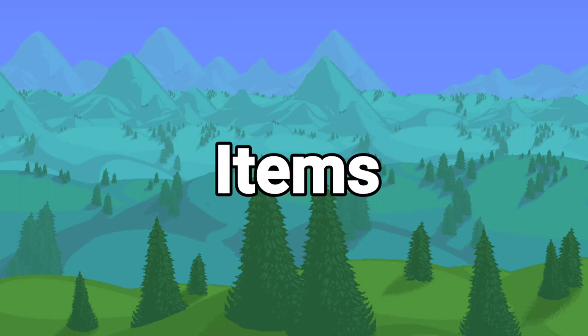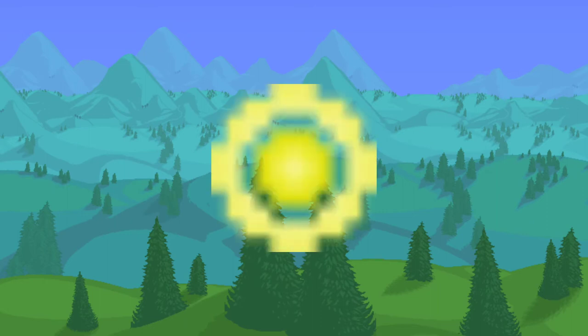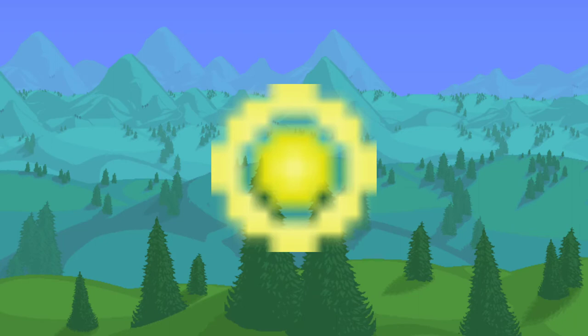Now let's go through all the removed items. First we have the Soul of Blight, which would drop from Ocram and was used as another soul to craft a few items. The next item is the Rainbow Piece, which would randomly spawn on the surface — I think it was during St. Patrick's Day. I can't remember exactly what they did, but I'm pretty sure you used them to craft just one or two items.